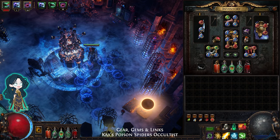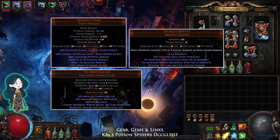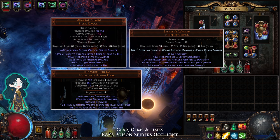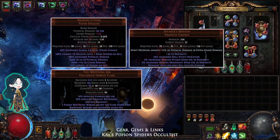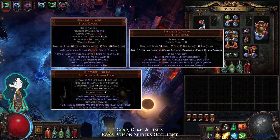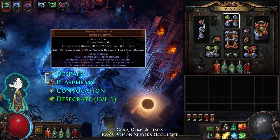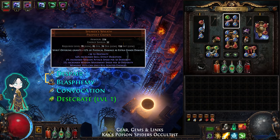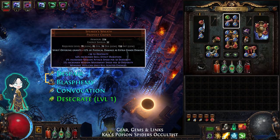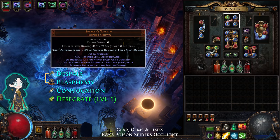Here is an overview of the gear including gems and links. This build requires Aracarys Fang, Speaker's Wreath, and a Writhing Jar. The other uniques are also important but you can get them later. For the helmet, use Speaker's Wreath with a Spirit Offering enchant. The gems are Despair, Blasphemy, Convocation, and Desecrate.